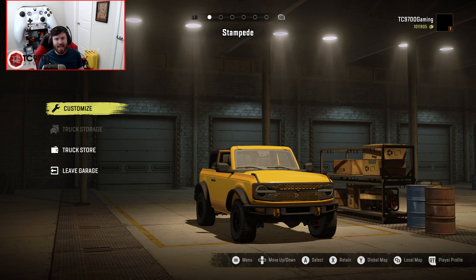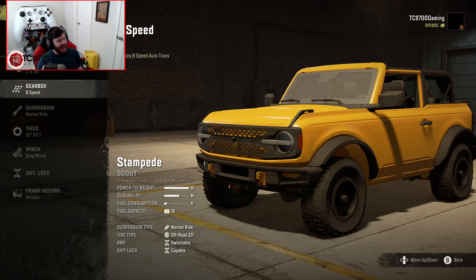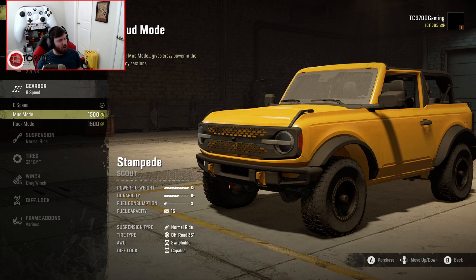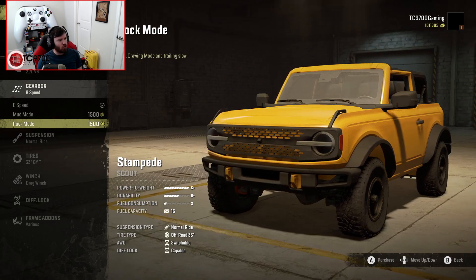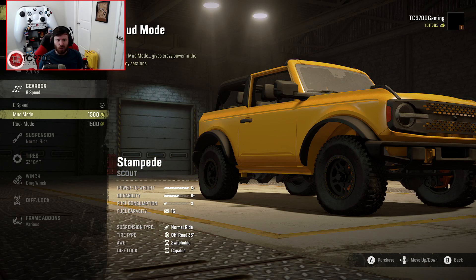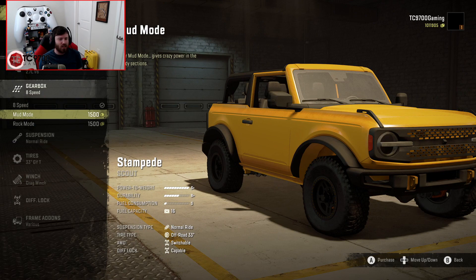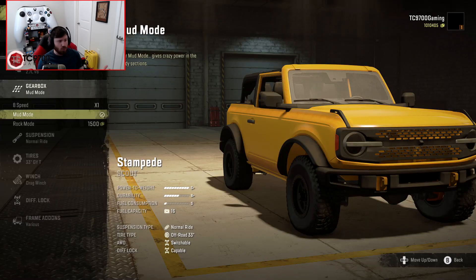First up, we have the engine options. We have one engine specifically - the 2.7-liter V6, which is of course the twin-turbo EcoBoost V6 engine. Gearbox-wise, we have the factory 8-speed auto, the mud mode, and the rock mode. Rock crawling mode is going to be your slow trailing setup, and mud mode is going to be more for powering through things. The beauty of mud mode is that it also has low ranges you can use in trail riding and crawling situations with a little bit more wheel speed.